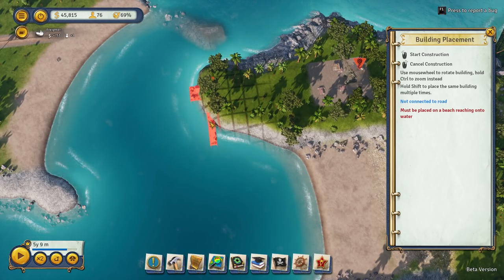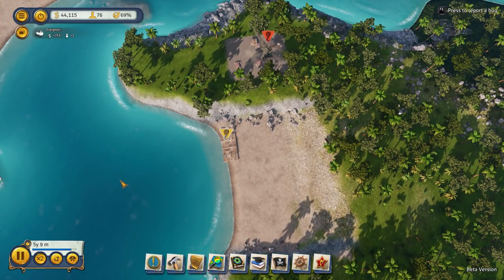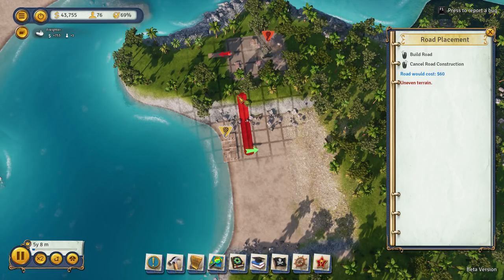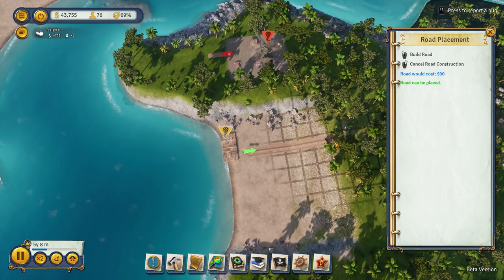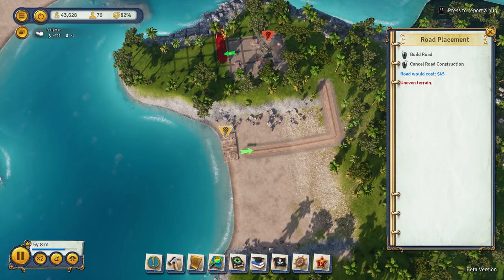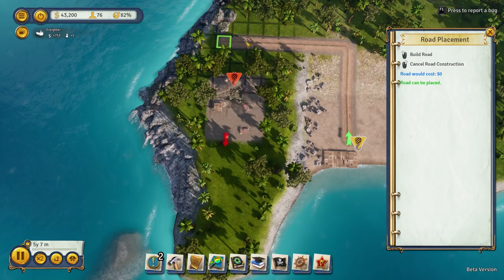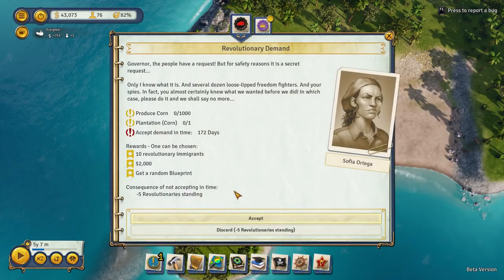It must be placed on a beach reaching into the water, so down here - okay, that's good. Let us build our road. If we come up there... is it not going to let me go up there? Can I go along here? Yes I can. Can I then go along there? No. Oh my goodness - can I not get a road out of this thing? Yes I can! Phew. There we go, we got there in the end.